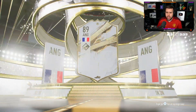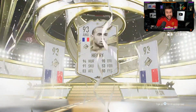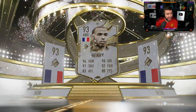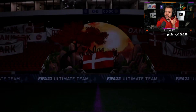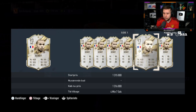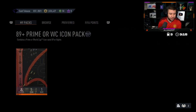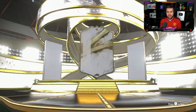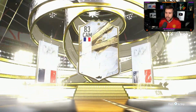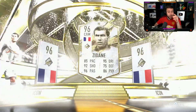Oh we see a prime Ronaldo — that is a very very nice card to get. Did he skip it? Yes he skipped it — he's happy. 1.3 million coins. That Napoli left wing I saved for champ rewards though. The fact that it was tradable as well — wow! Who is it? French sentiment, CAM — it's Zidane! Prime Zidane boys!